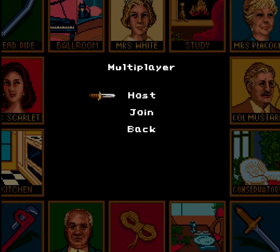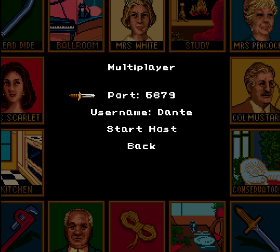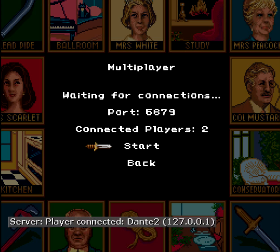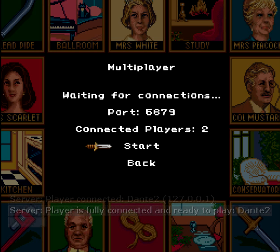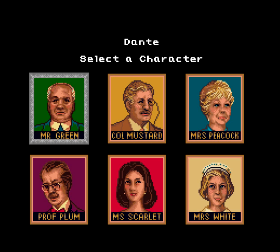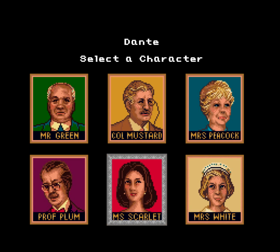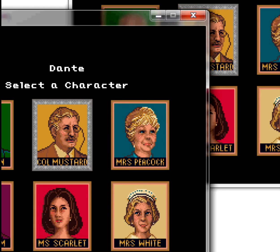You can play hot seat, but for this I'm just going to use the network. I'll start up another copy of the game just to interact with it. I'll host on one, go on the other one, go on join, and start. Connected players: two — I have it raised by one to show that the server counts as one of these players. We're ready to go.